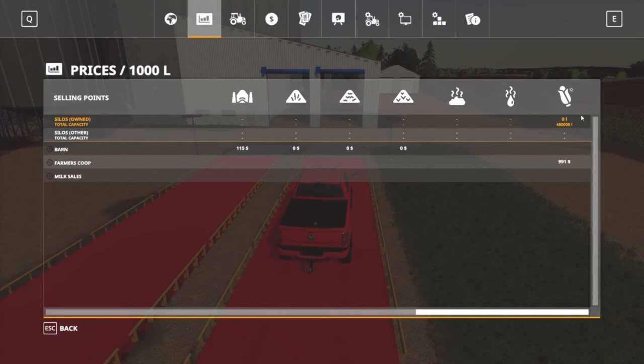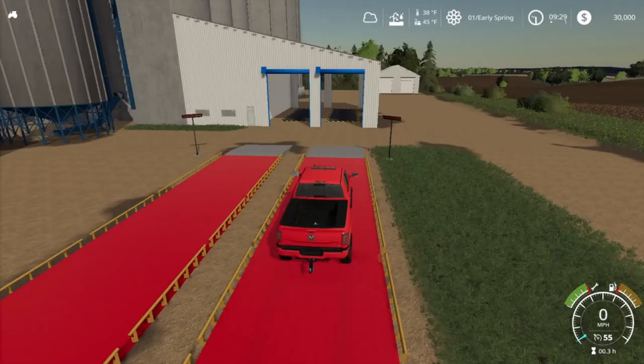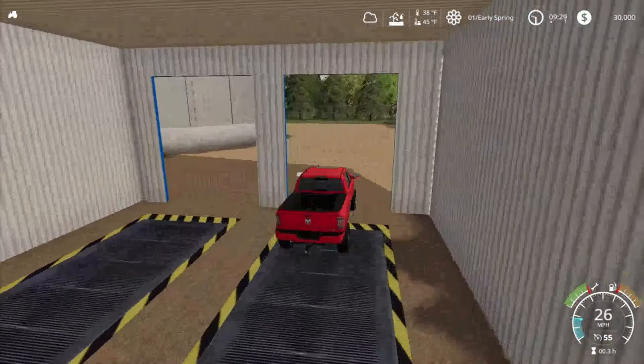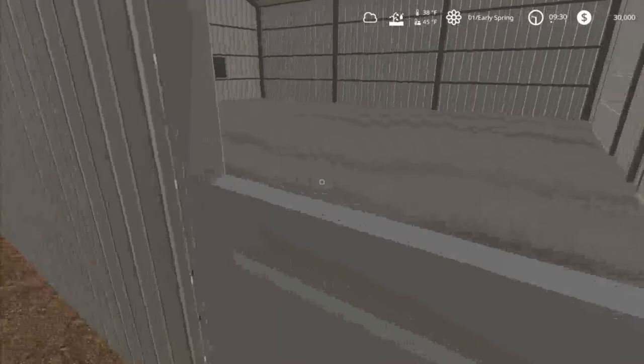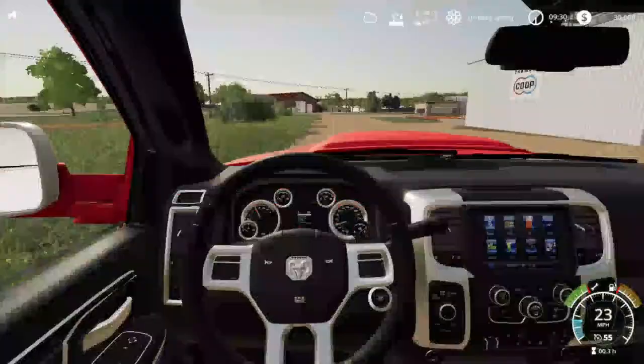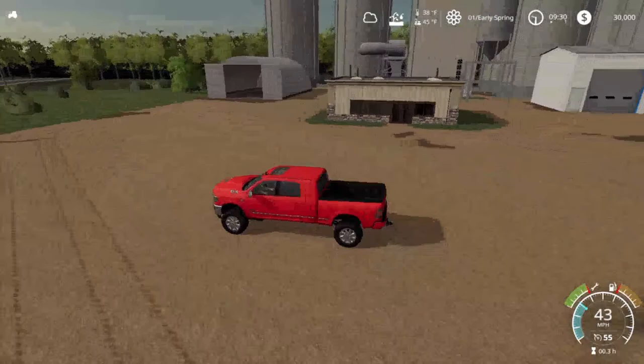There's a place to sell milk so we could do cows. This is a dry corn system — you do have to have the Global Company mod. It has a little scale there, you just drive in here, that's where you drop off your grain. You might have to own the lot. Yeah, it's the Farmers Co-op — that's where you sell your grain.